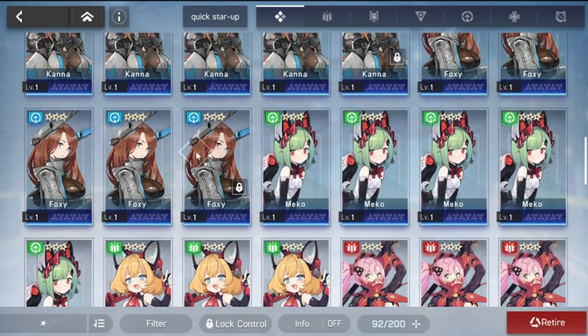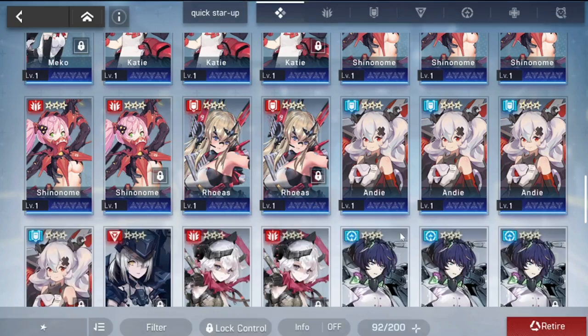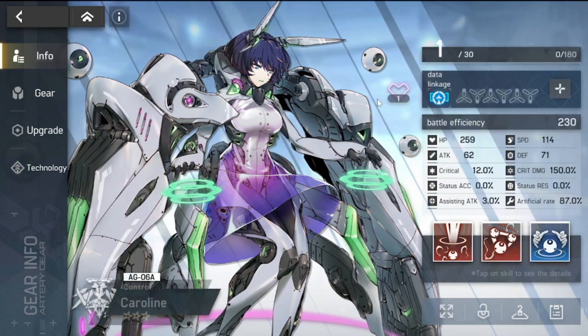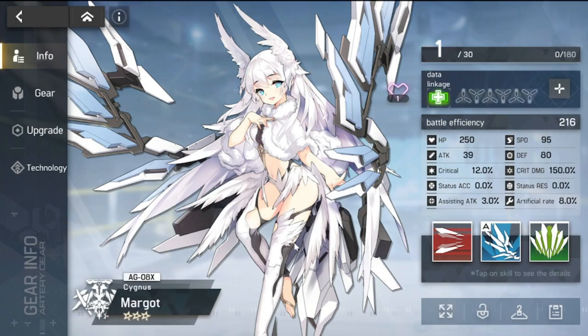When it comes to lower rarities like Foxy, it's not your generic design that most games use for low rarities. Most games put generic copies for low-rarity minions, but this one I like — they put time into creating a good visual image even for the lower rarities. The design is complex even for three-star characters.